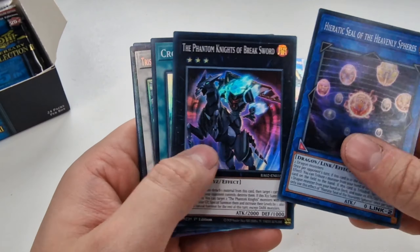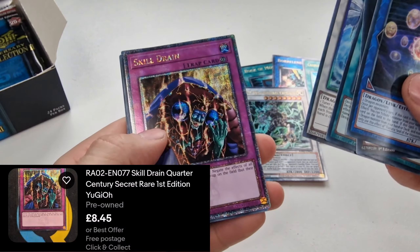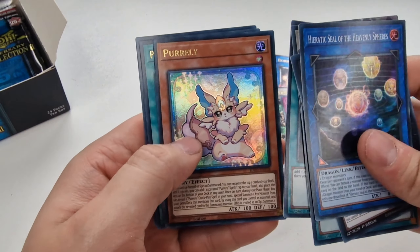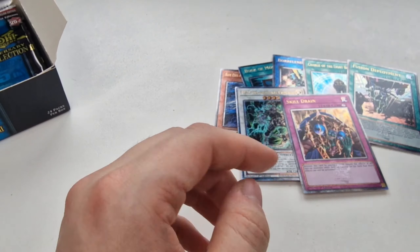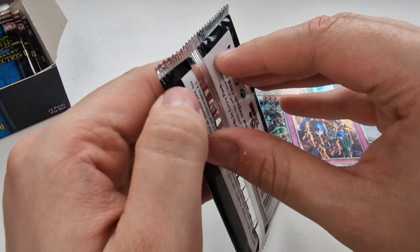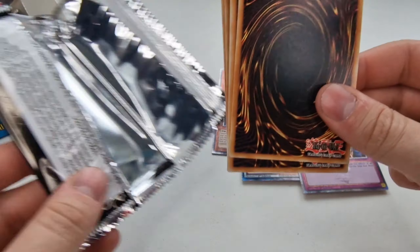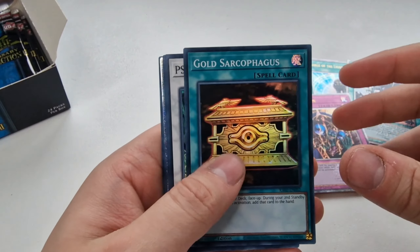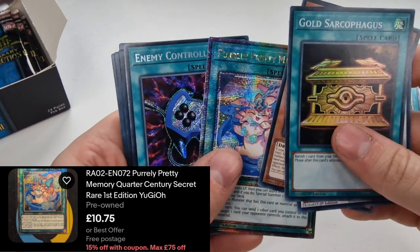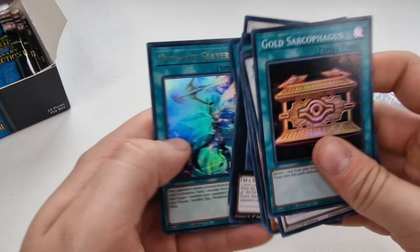Hieratic Seal, Trishula Collector's Rare. We've got a Skill Drain in the Quarter Century — not bad, we'll take that. Preparation of Rites, Pearly — this used to be about 40 quid, won't be any more, probably about 10 now. We're about halfway through the box. Come on Konami, give me an Apollosa and an Access Code Talker, both Quarter Century Rares. Gold Sarcophagus. We've got the Pretty Pearly Memory in a 25th Rarity Collection — not bad. And Ultimate Slayer as well.